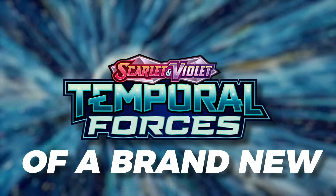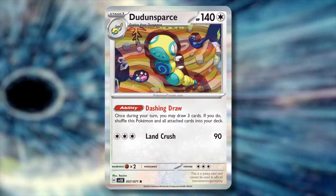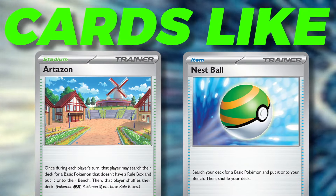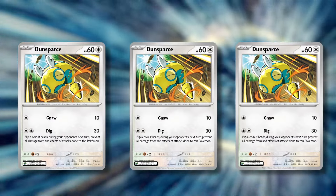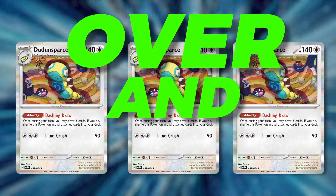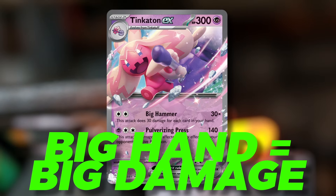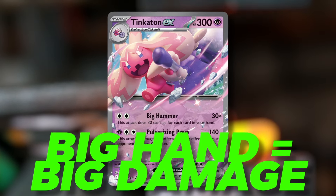Temporal Forces sees the release of a brand new Dunsparce with an insane ability that lets you draw three cards and then shuffle it back into your deck. You can use cards like Artisan and Nest Ball to continuously re-bench your Dunsparce and use this ability over and over. This is the perfect partner for Tinkaton EX, which wants to have an insane amount of cards in its hand to do massive damage.